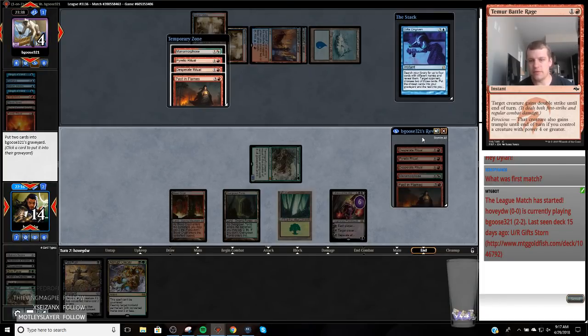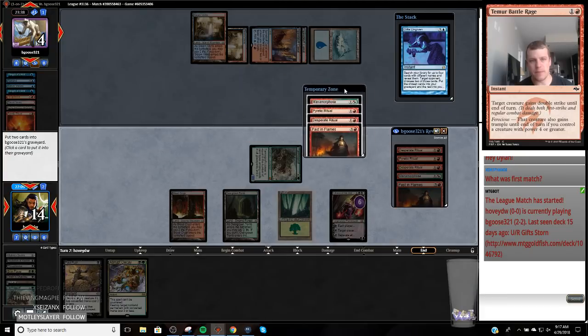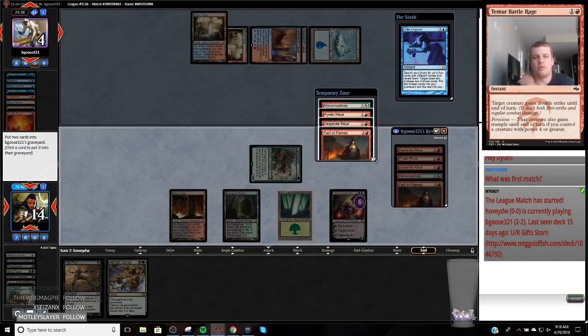They just have Pyretic Ritual — they have a spell. If they had Gifts here they'll Gifts for mana creatures, and I'll give them the mana creatures. They drew Gifts, or Wipe Away — okay they drew Gifts; this should be fun. It's a good Gifts pile. They have Desperate Ritual so they're definitely going to get Past in Flames. What I really want to do is — they have Desperate Ritual in hand, that's the one that splices. So I don't want to give them another Desperate Ritual.